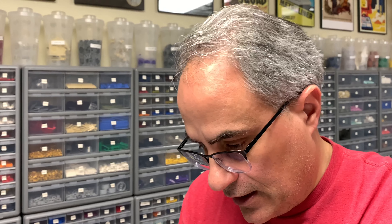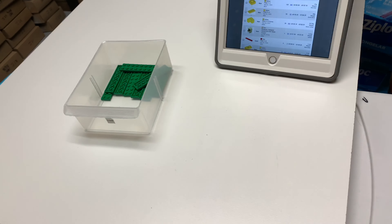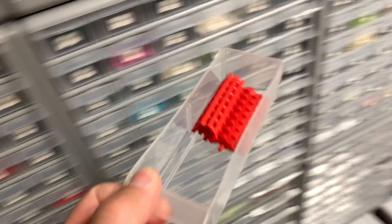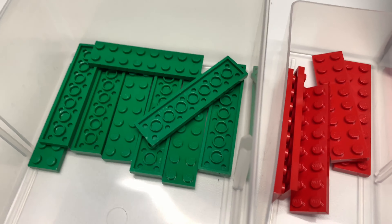He ordered 40 lots — that's a lot of lots — and 827 parts. Let's start with the order. Drawer 159, he got all nine of those. Drawer 389, he got all of those. What is he building? Can you tell?